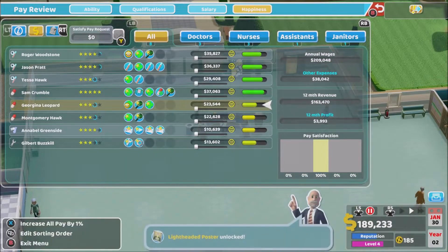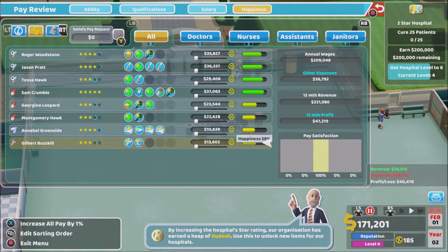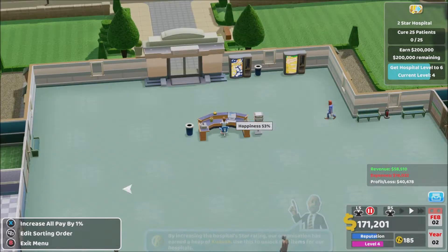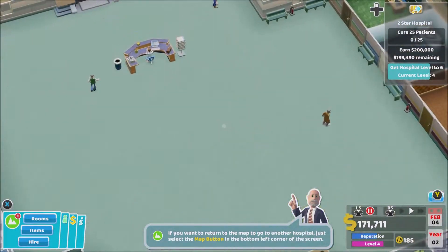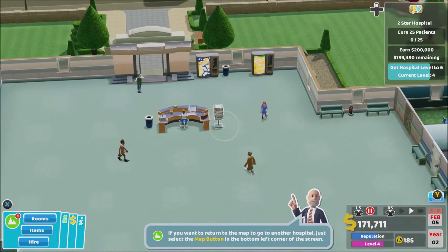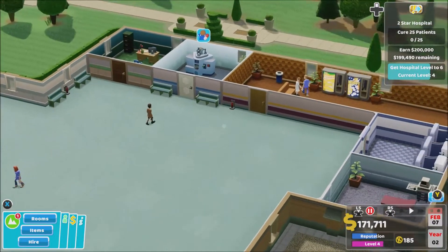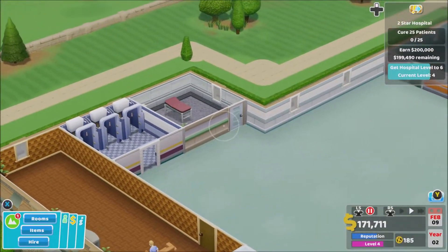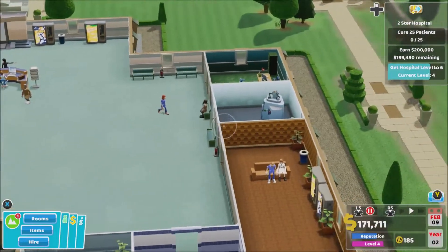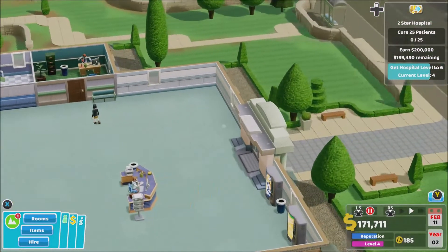I'm going to continue where I am just for now until I can get my head around this. Cure 25 patients, earn 200 grand, get hospital to level six — current level is four. I need more — I've got two GP rooms, some specialist rooms, but only one basic pharmacy which seems to be the one getting used most. Let's work a pharmacy into this corner.